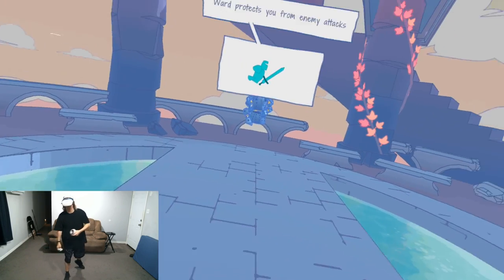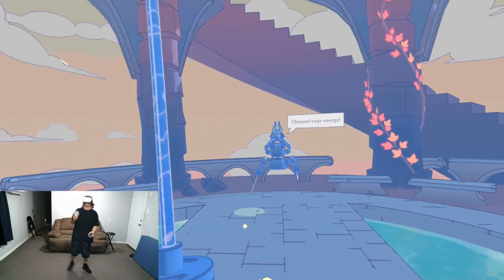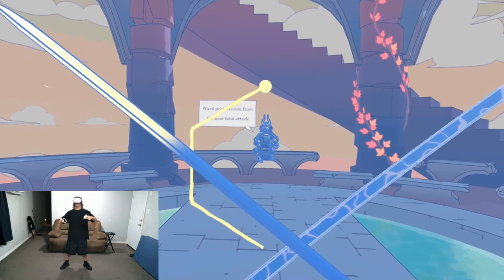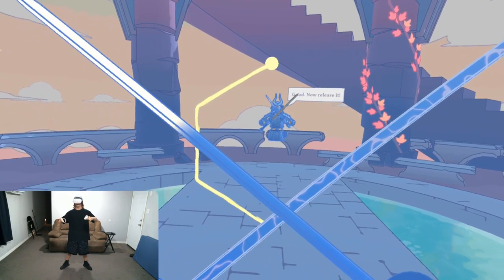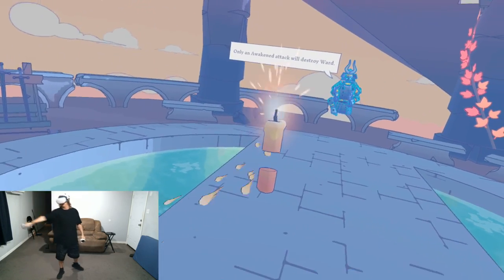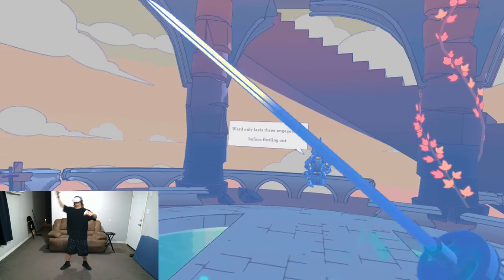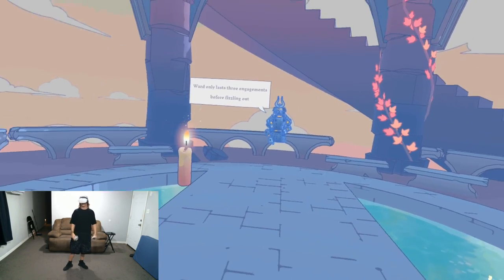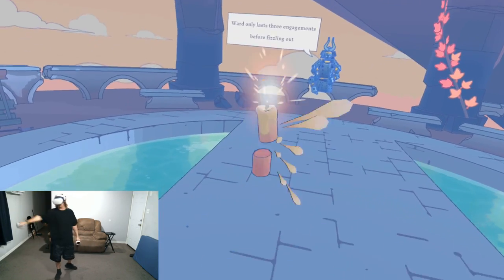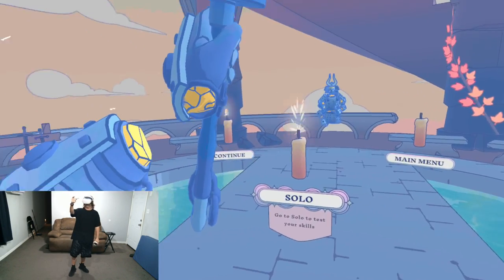Let's go on to the ward. The ward protects you from enemy attacks. This is usually a good idea to put a ward on whenever you want to regrow your sword with any of your abilities. The ward will keep you protected so that you can do it — typically the critical parry, but we'll go over that a little bit later. The pose for the ward is just a cross like that, and you'll get your ward on.